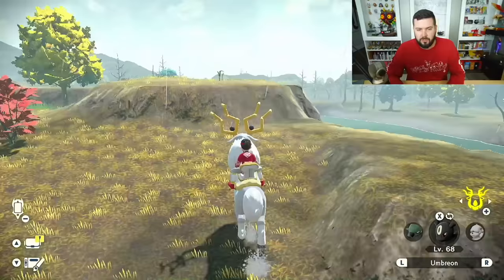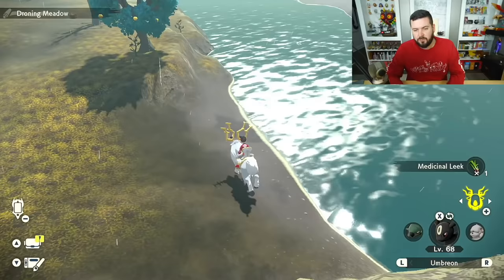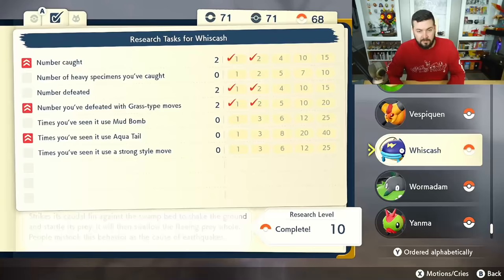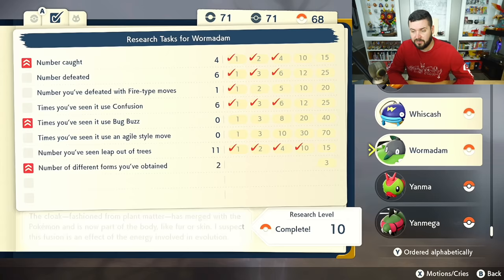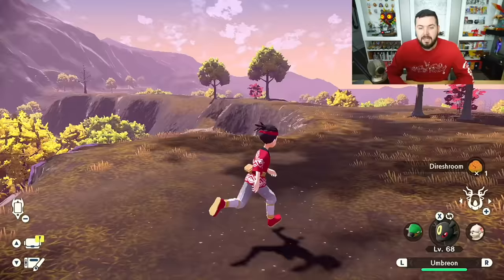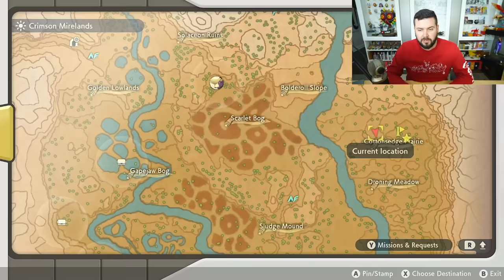From your epic jump on the west side of the map, if you head south toward the Droning Meadow and keep your eye on the river, there's a chance to find Barboach and a very slim chance to find Wishcash. When you encounter Wishcash, make sure to bring a Grass move — defeating it with a Grass move is worth three points each time. Doing it twice gives six points, and catching two of them completes the page. For Barboach, feed it food seven times and catch it once — that's Pokédex completion, nice and easy.